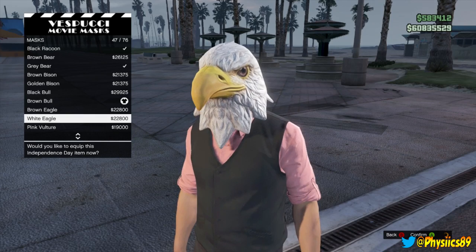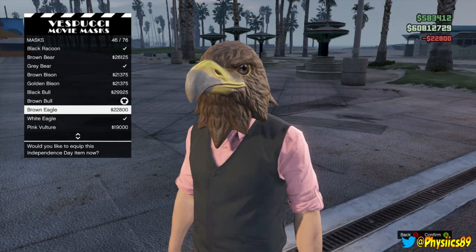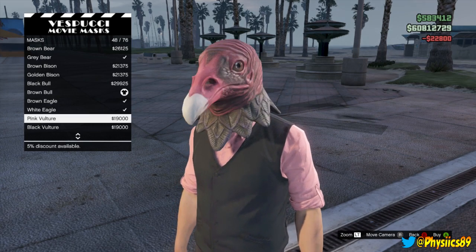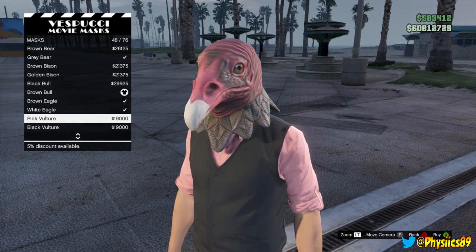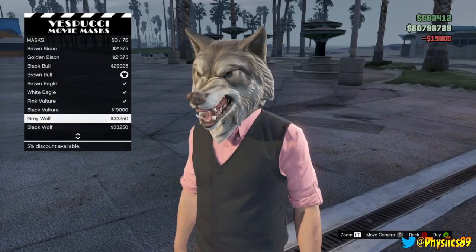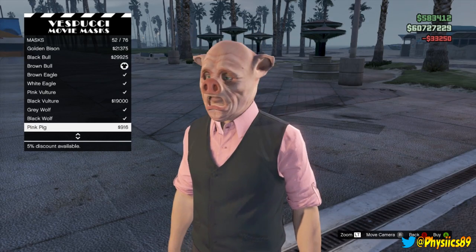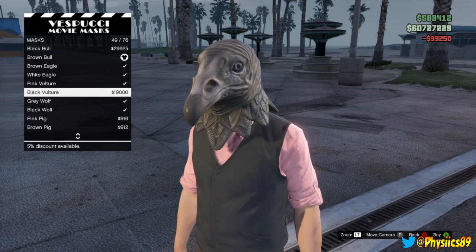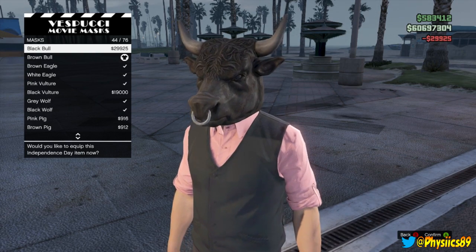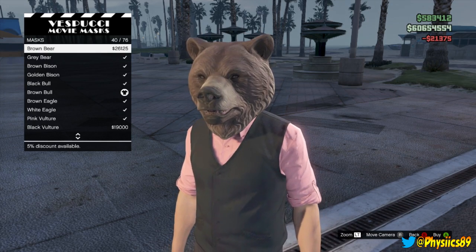For sure I'm getting the White Eagle — this was pretty cool, I like this one. I'm also gonna buy the Brown one. The Pink Vulture looks more like a turkey than a vulture. I like this wolf — I'll even take the Brown Wolf too. Black Vulture doesn't look that great. Taking the Brown Bull too, just because YOLO — I got money, I got 99 problems but money ain't one.